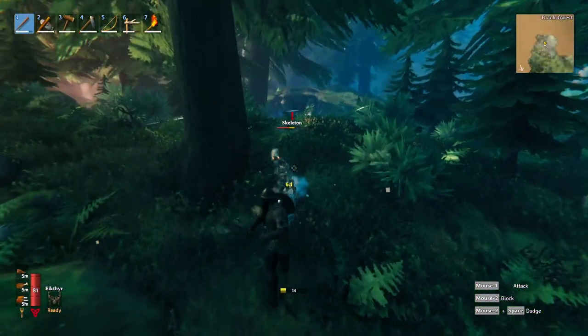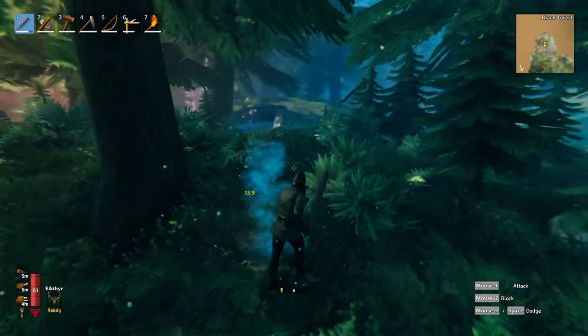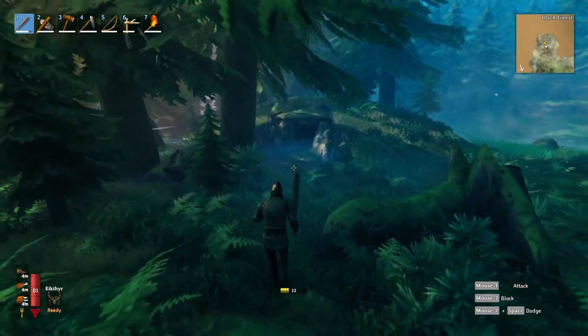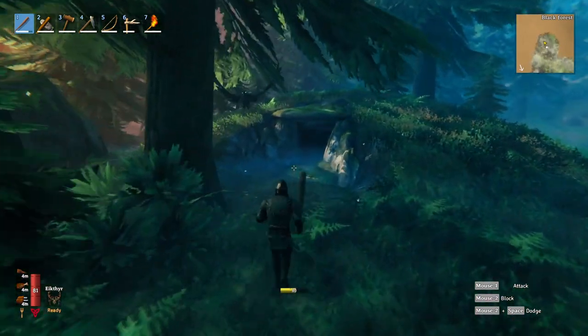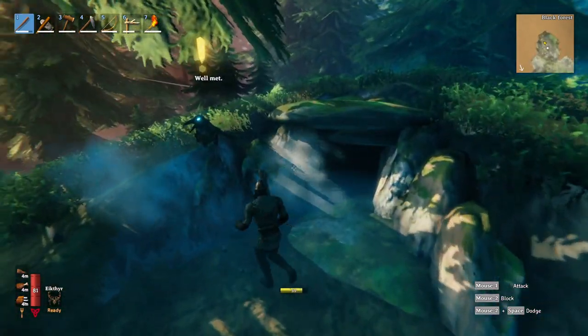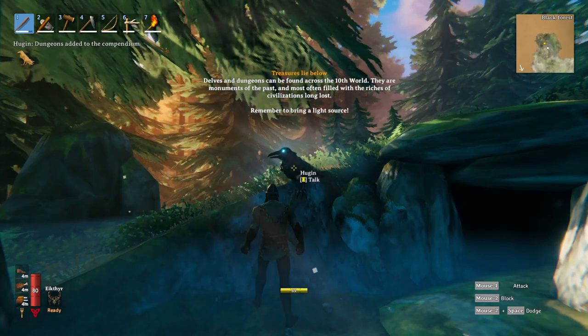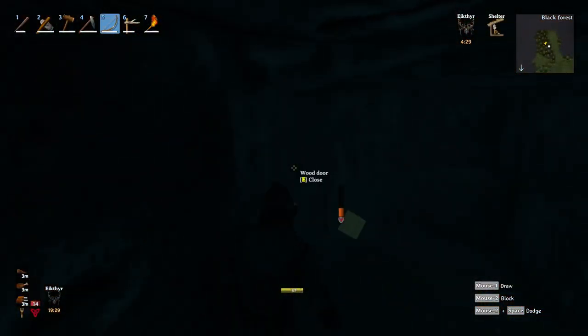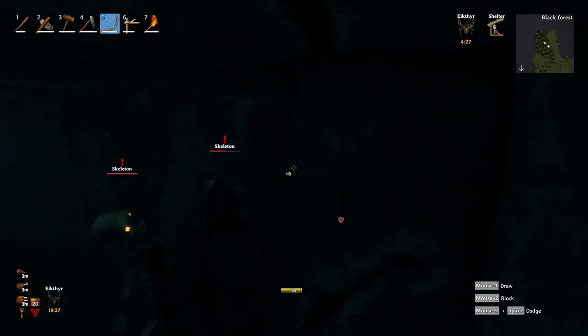The last enemy type we will encounter in the Black Forest are skeletons. Like the grey dwarves, they are not too hard to kill one by one, but they will usually be in groups. When there are skeletons, it usually means there is a dungeon in the area, and we are going to cover that later in the video — because you do not want to enter a dungeon without preparation and die.